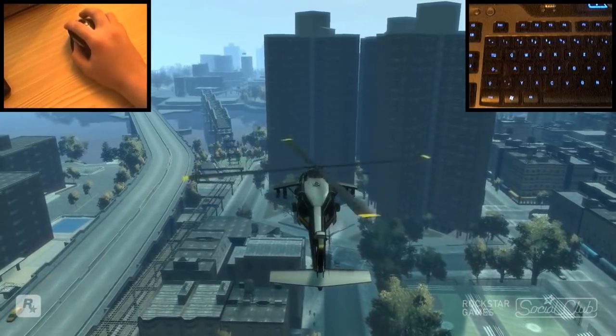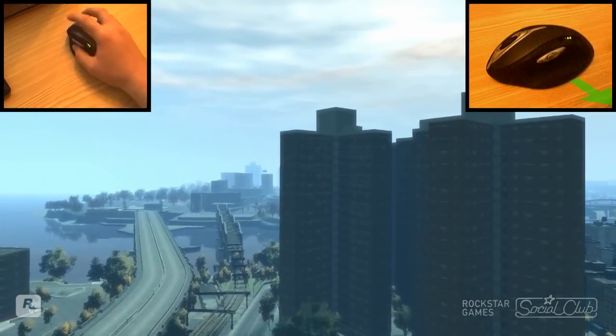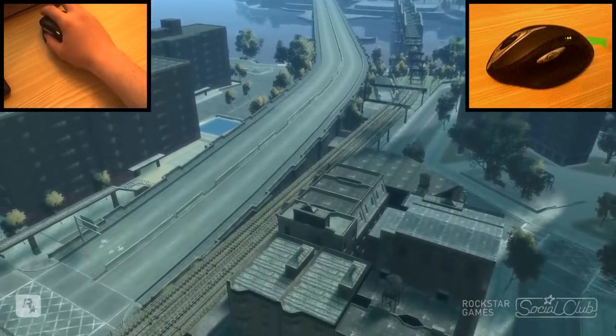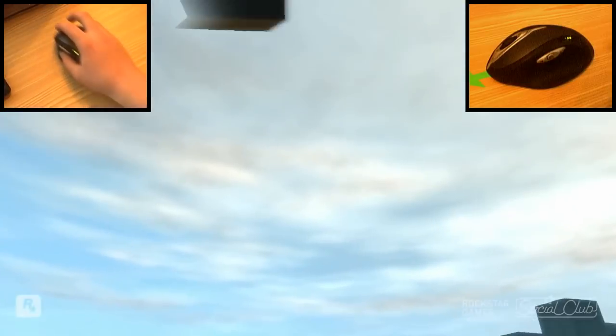While in mid air, press and hold the space bar and use the mouse to aim with your helicopter. Because of the weight of the helicopter, the aim feels a bit heavy.